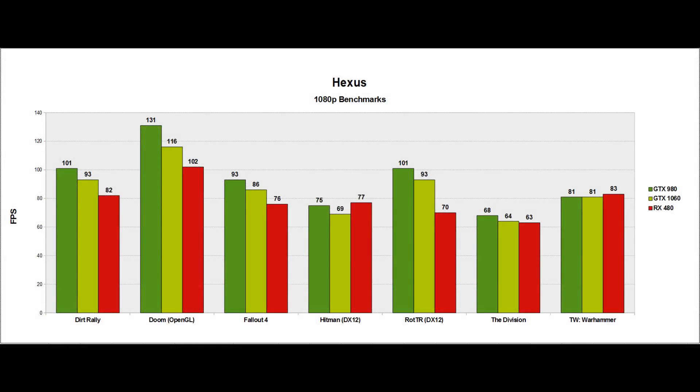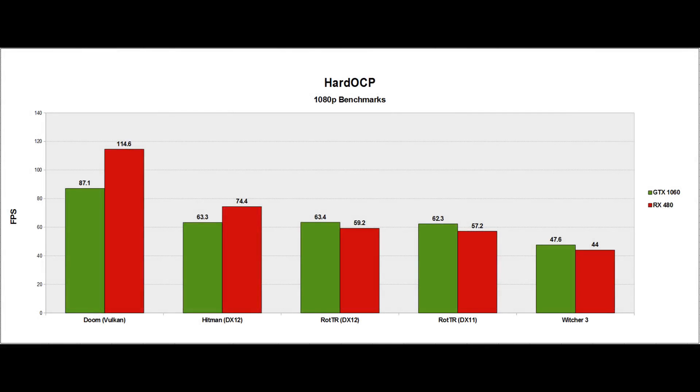Moving over to Hexus, the GTX 980 continues to win, with the 1060 once again a little bit further ahead of the RX 480 — except for DirectX 12 games like Hitman and Total War Warhammer. Once again at Hexus, you've got Doom on OpenGL. I've included the HardOCP benchmarks simply because they were one of the very few sites using Doom on Vulkan. With so many others benching Doom on OpenGL, I felt it had to be included, because this big loss for the 1060 is something people need to know about before buying this card. Again, the 1060 suffers a pretty bad loss in Hitman.